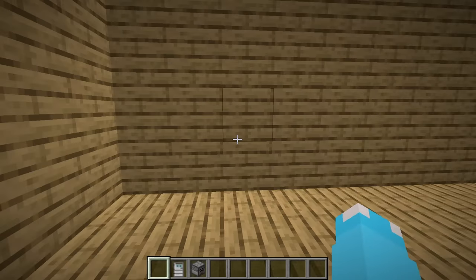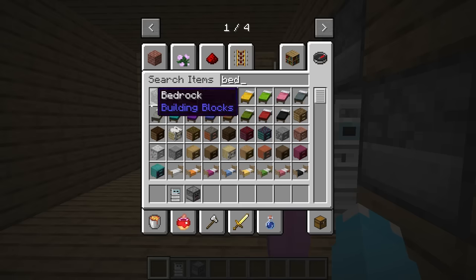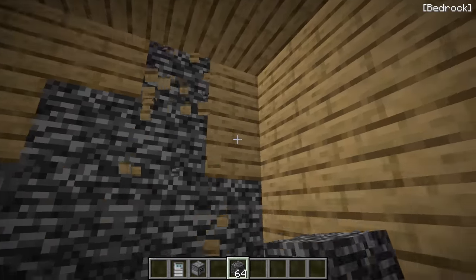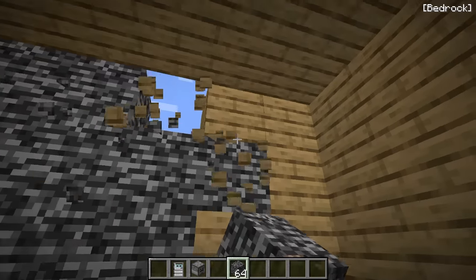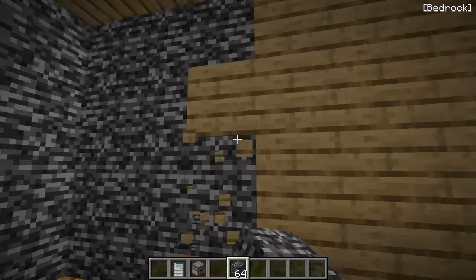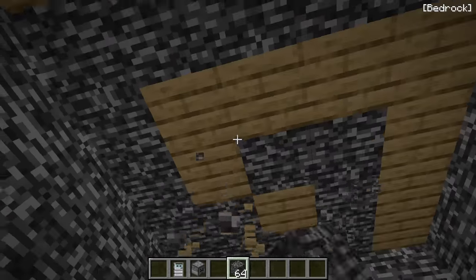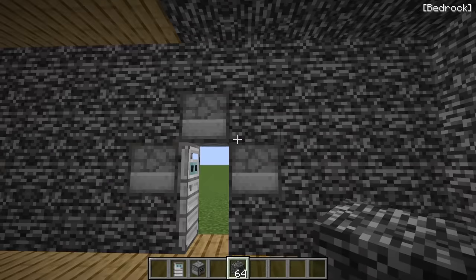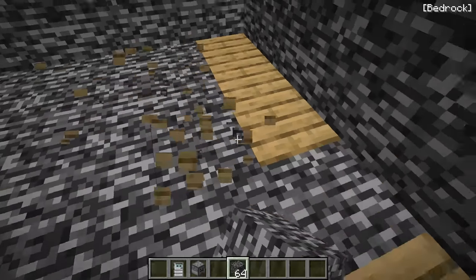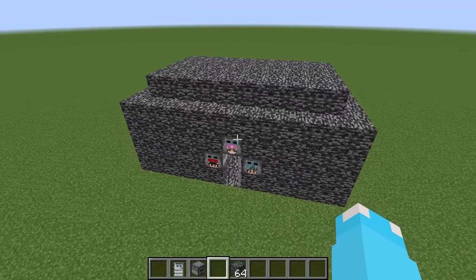Our house is made out of wood, which is not strong at all. We have to replace it with a block that can't be blown up — like bedrock. Let's replace our walls with bedrock, race you to the other side! The walls are complete, now let's do the roof real quick. And the roof is now all set with bedrock — but wait, the floor! Go go go, and the floor is now completely set with bedrock. Our house is looking super secure!